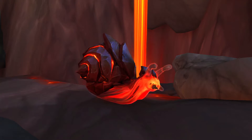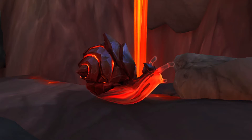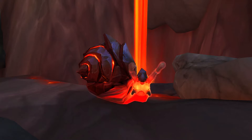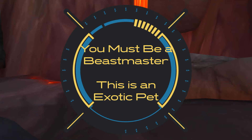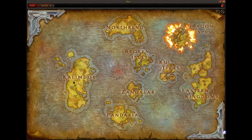Welcome friends to another episode! In today's episode of Hunter Pets, I'm going to show you where you can acquire the lava snail. That's right, this girl has a snail now, and I have to admit I'm in love with it — it is gorgeous. This lava snail does count as an exotic, so in order to tame it you need to be in the Beast Master spec.